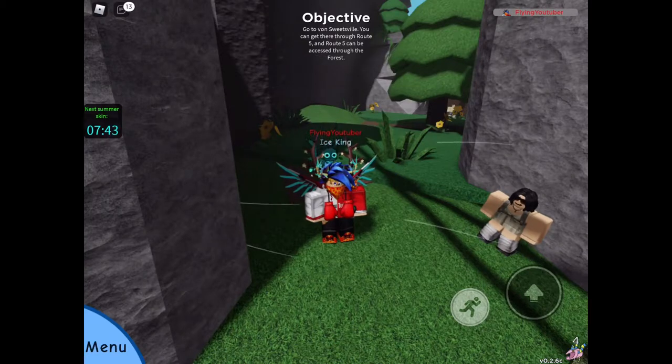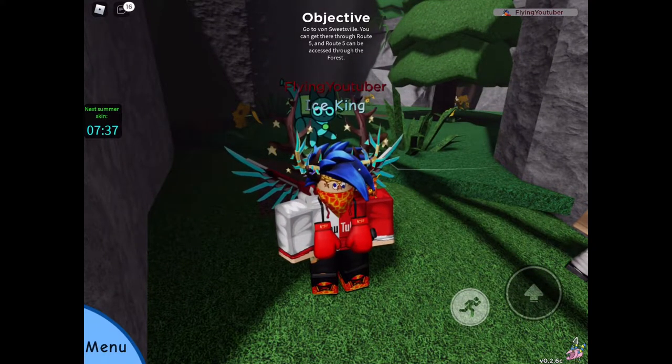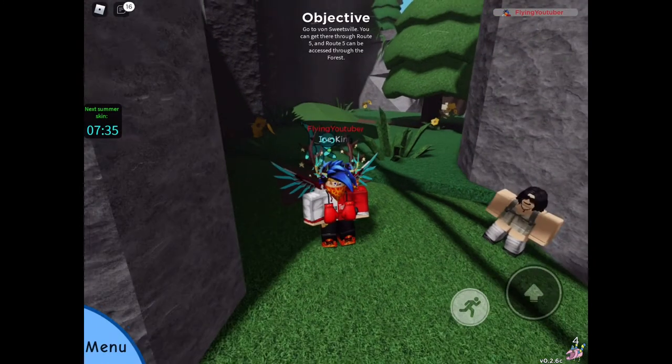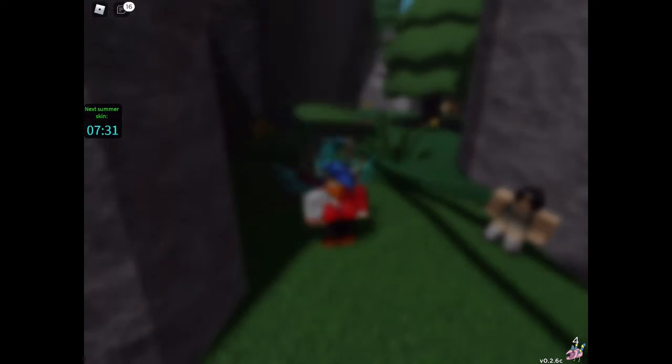In this video, I'm going to be telling you how to get your own custom title in Doodle World. The custom title is the name above your character, but below your actual username. And it's going to be a custom username that one lucky winner will get.